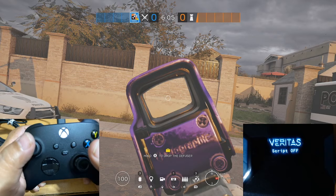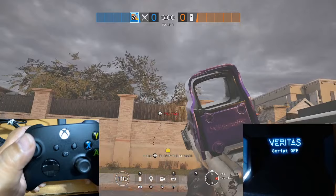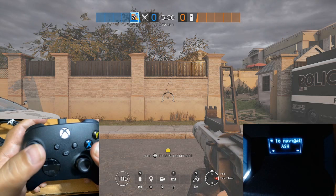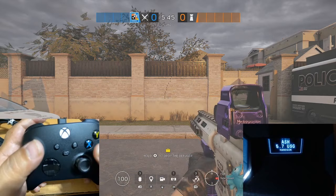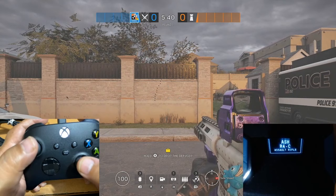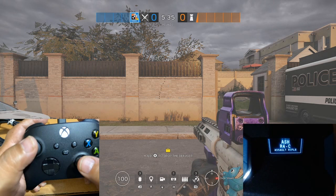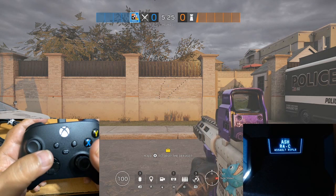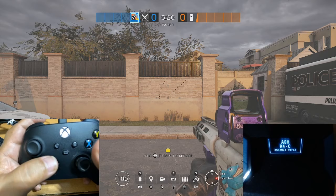Let's see first how Ash shoots without the Veritas script being active — without me trying to control the recoil, just shoot and see how he behaves. Then we're going to go ahead and activate the Veritas script. The first operator on attackers is Ash, so we'll select Ash. Now these are the default settings on the script — you may need to adjust it according to your system, but this is the anti-recoil on my system, so the default values are going to work just like this.